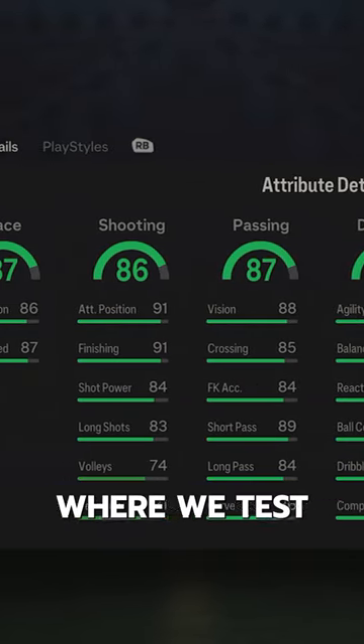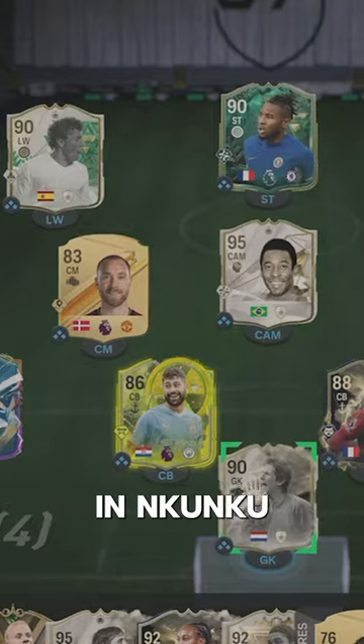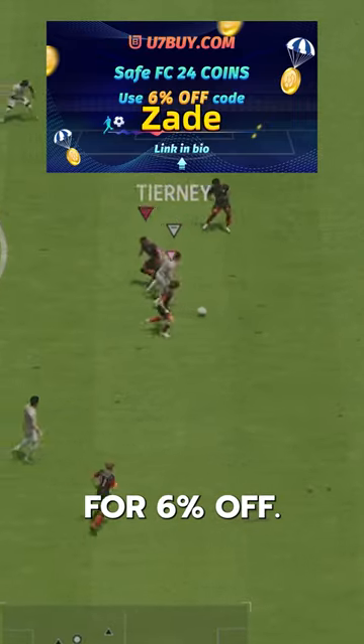Welcome to Baller or Bust, where we test FIFA cards so you don't have to. We've got Winter Wild Cards Kunku. You can acquire him for 870,000 coins on the market. If you need FC24 coins, check U7Buy, code ZAID for 6% off.